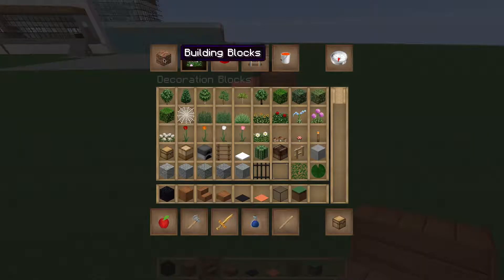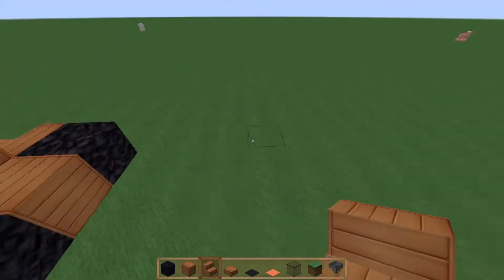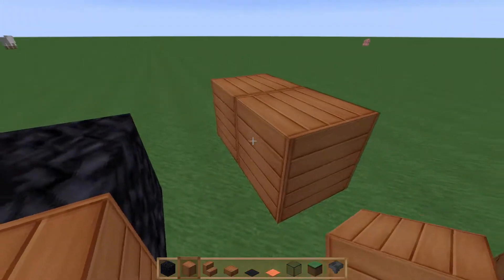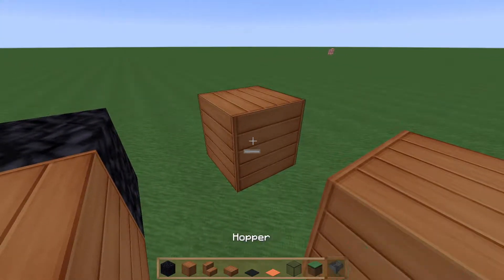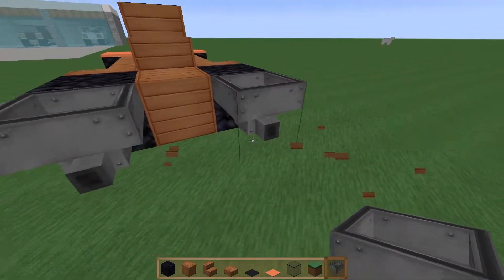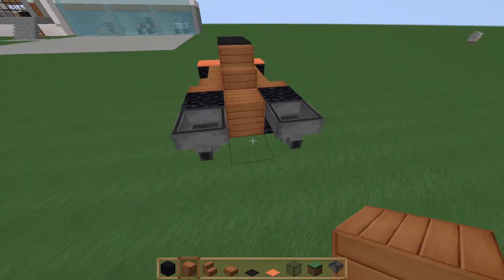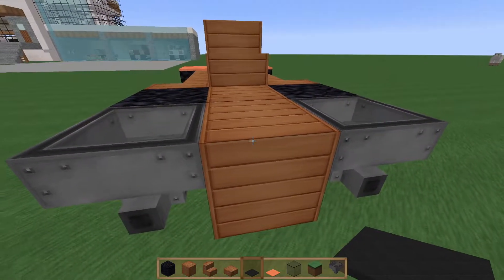Get out your hopper — place a block one back from the back wheel — then place the hopper on that so you have it coming out to look like the exhaust. Then just place one block there.